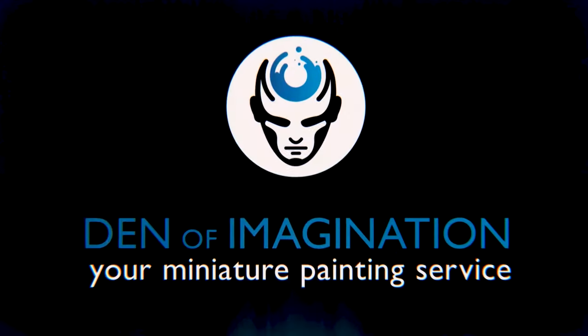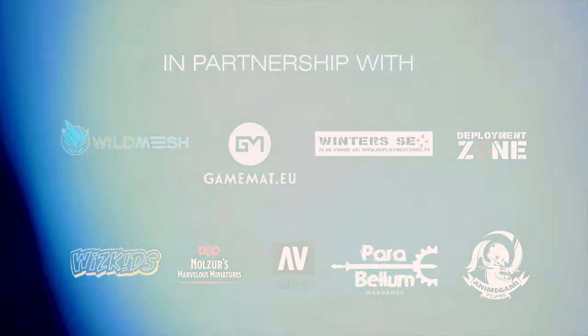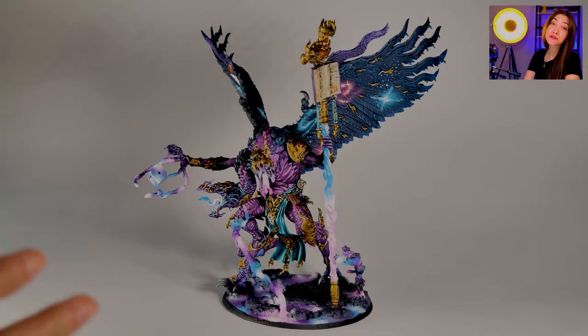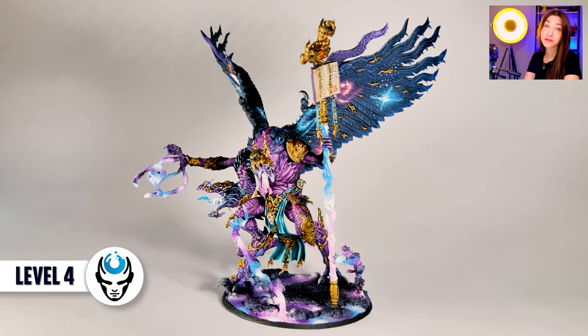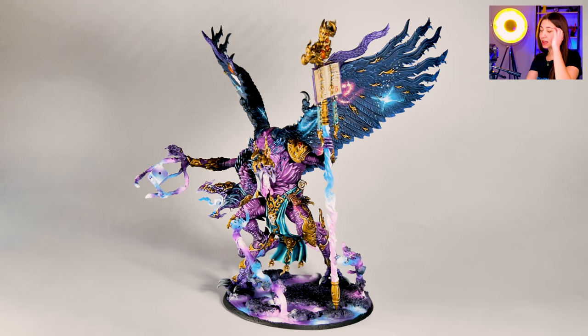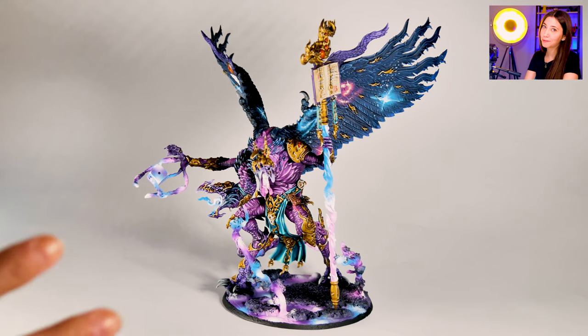Hey guys, this is Nisa from Den of Imagination and today we're going to talk about one of our finished projects, Kairos. This project includes one mini — this is the Kairos the Fateweaver — and I am quite fascinated with this one because this is a level 4 mini and it's incredibly beautiful. So let's talk about it and how we approached it.